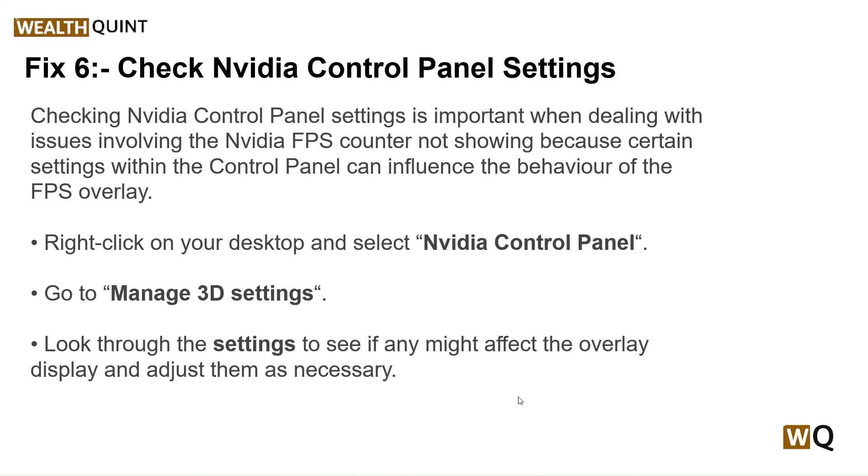Our sixth step is to check NVIDIA Control Panel settings. Checking these settings is important when dealing with the NVIDIA FPS counter not showing, because certain settings within the Control Panel can influence the behavior of the FPS overlay. Right-click on your desktop, select NVIDIA Control Panel, go to Manage 3D Settings, and look through the settings to see if any might affect the overlay display, and adjust accordingly.